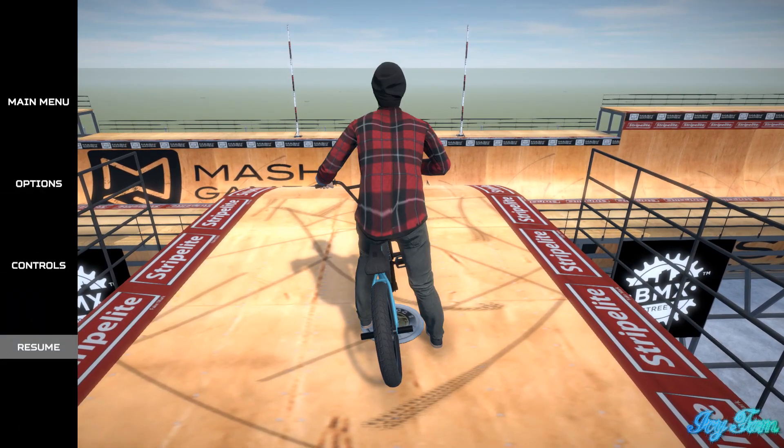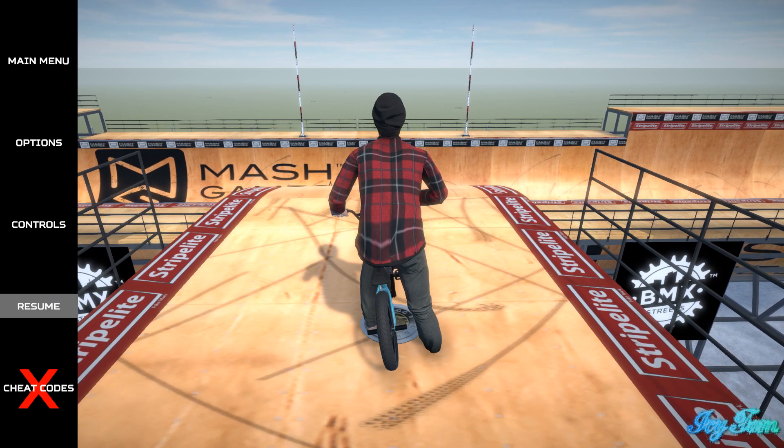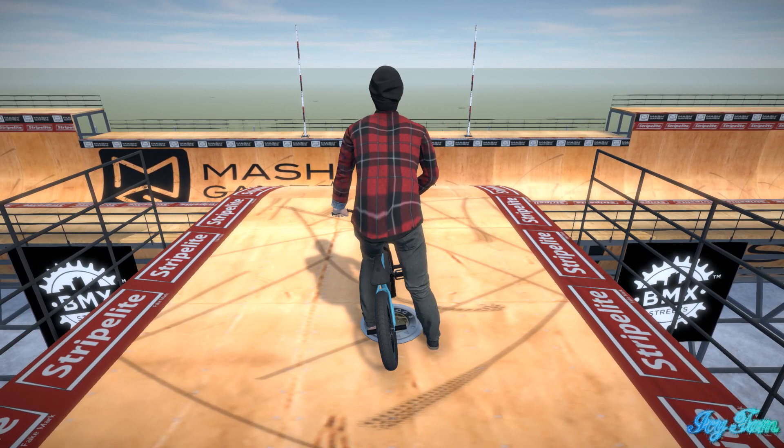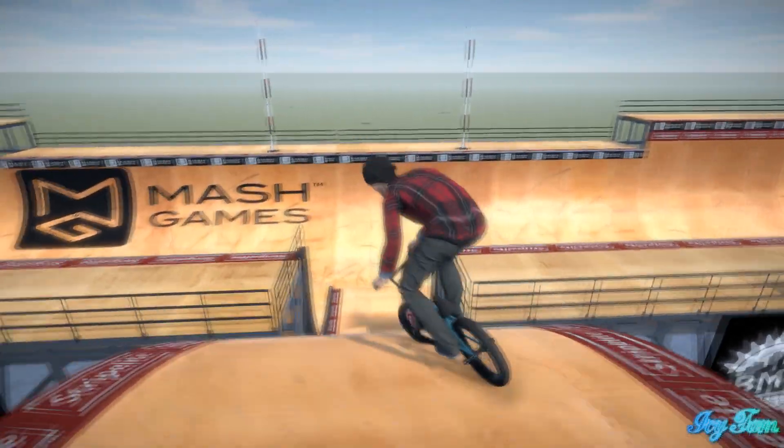Okay, so first off we're going to try the minibike cheat. That's LB five times, RT once. And yeah, you can see the little bike - just gonna have a little whip around on this and let you guys check it out, see if I can get this line.